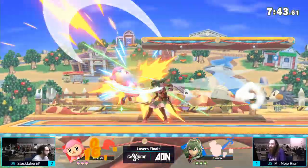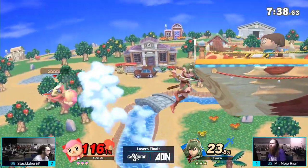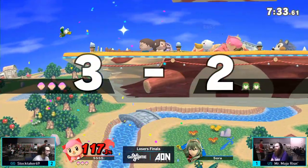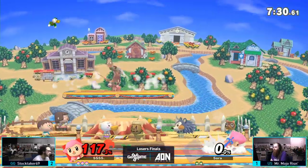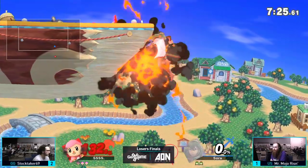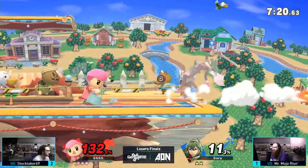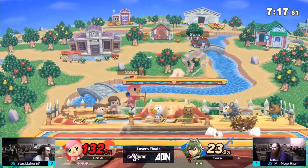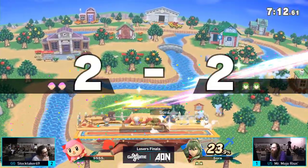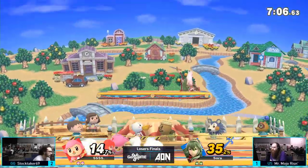It's still pretty linear but the intangibility is going to help a lot. In general, Lucina has such a better time challenging the airspace that Villager wants to lazily occupy. He might have lost the stock because he was winning. Although that's kind of how the matchup goes when you get edgeguarded for an extended period of time. Mojo's really going offstage against Stocktaker's Villager and he seems to be paying the price, but there's so much reward off of going offstage. There's a ton of forward air, and you'd be getting a lot off of trying to put out a sour spot down air or even neutral air.